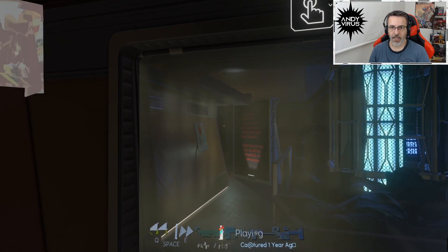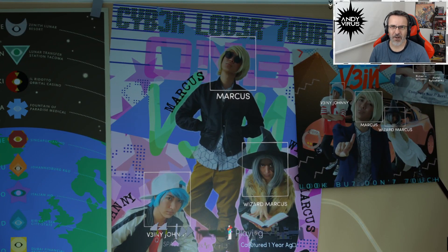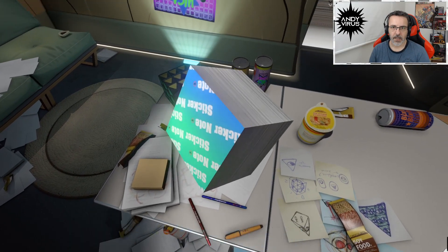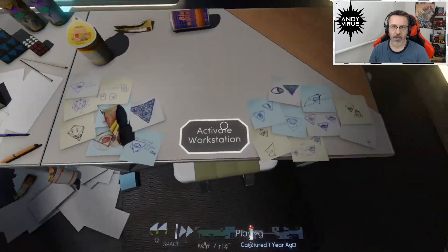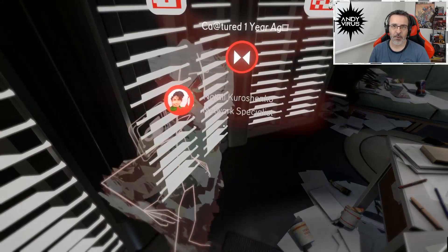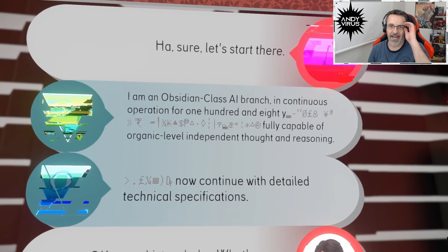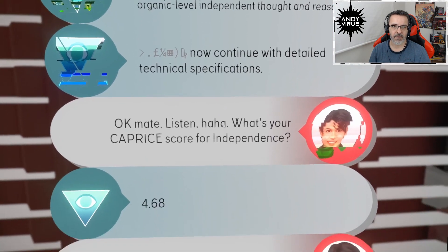Outside is where we're going to the AI's room. Let's check the computer. Ruby cubes. Nothing - no sticker notes. Let's activate the workstation. We're restoring data captured one year ago. 'I am an Obsidian Class AI branch, in continuous operation for 180 years, fully capable of organic level independent thought and reasoning.' What's your caprice score for independence? 4.68. We're going to work on getting that number up.